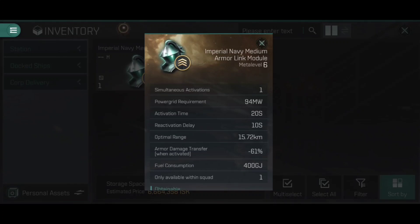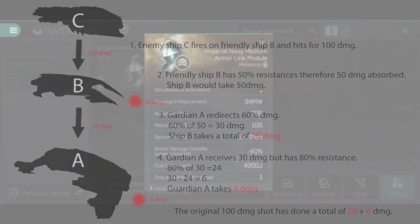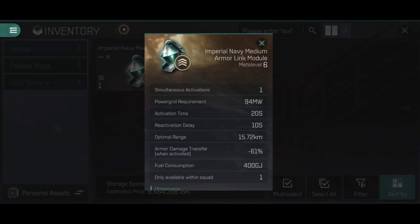When within range, we have an armor damage transfer when activated of negative 61%. If a friendly ship is going to take damage onto its armor, 61% of that damage is transferred through to the ship that has the Armor Link module active. So if a ship was going to take 100 damage onto its armor, 61 of that damage is moved onto the ship with the Armor Link module. Also note: this is only available within squad one, meaning only friendly ships in the same squad are affected.